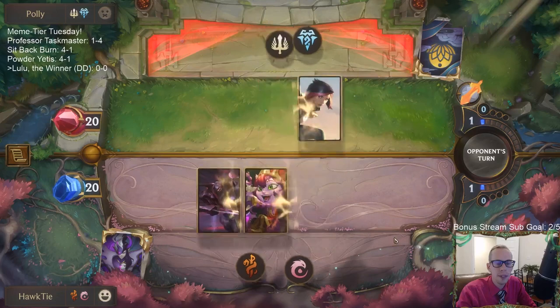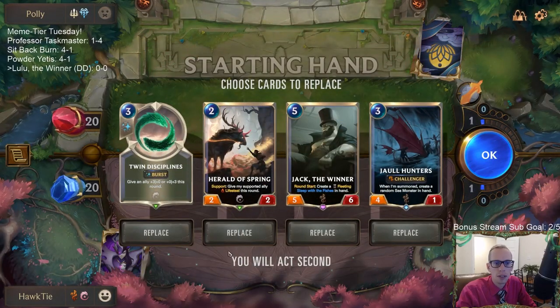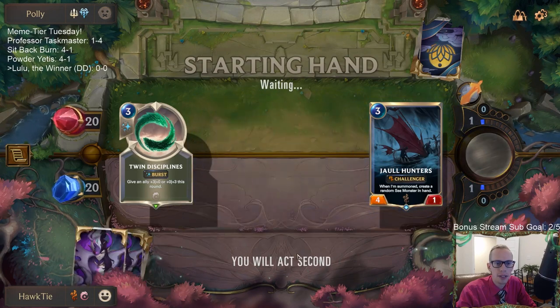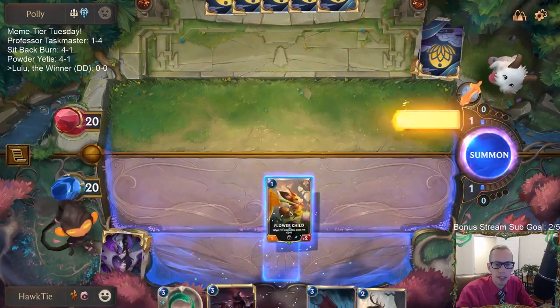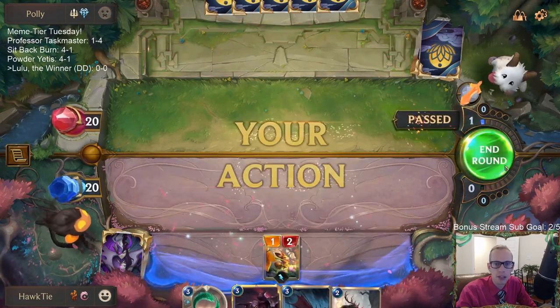Alright, opponent is Demacia and Freljord with Fiora — this could be an all-in Fiora deck. Against all-in Fiora, we want Jack the Winner to do some round-start damage. We don't really need Herald of Spring for life steal here; our life total isn't what matters. We need interaction — Twin Disciplines, protection, that kind of thing. Jaw Hunters to challenge Fiora is good.